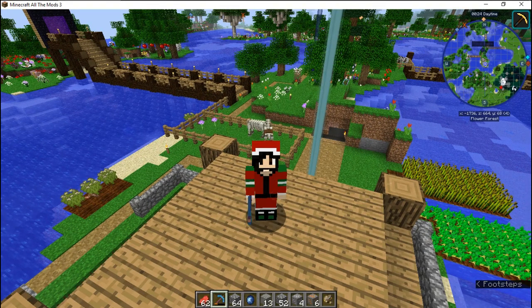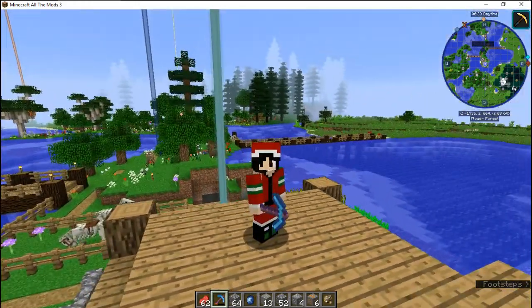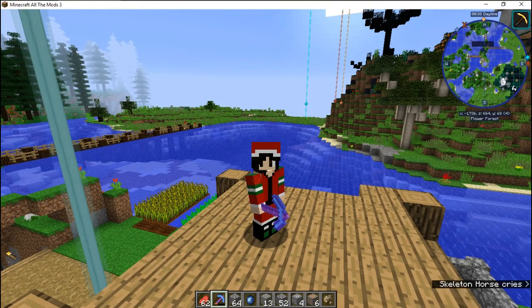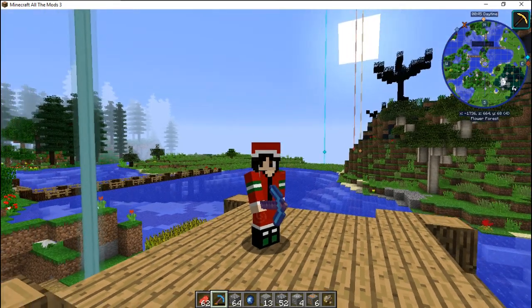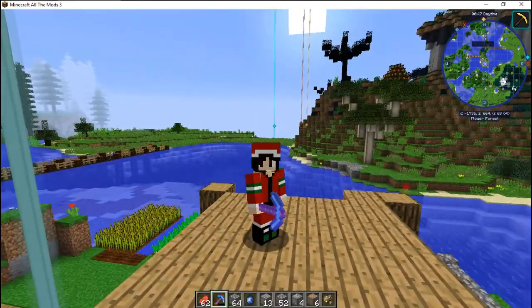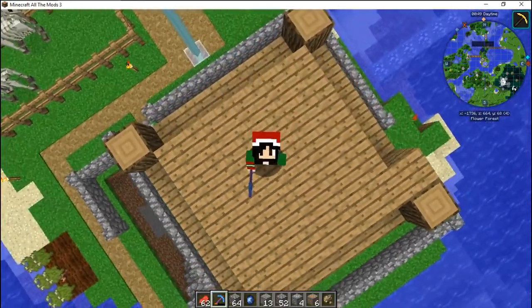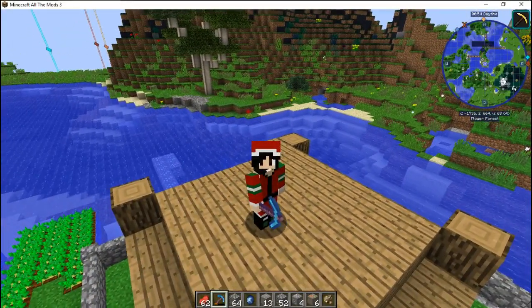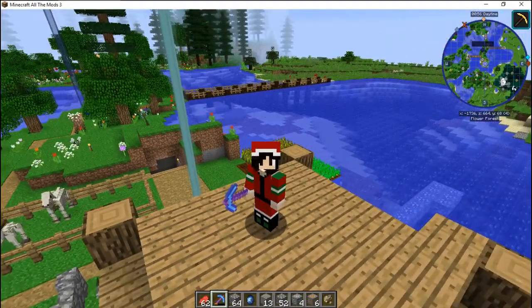My goals for this game: one is to understand the mods and try to incorporate them in several builds. Another is to expand my work further — probably build a castle, things like that. This has a spaceship mod, and since it has a spaceship mod, I want to build a spaceship. Hello dilithium, hello spaceships. I will also show a tutorial later on how to use this mod pack through Twitch.